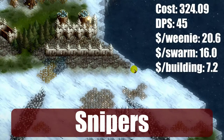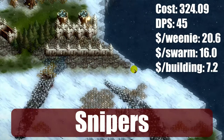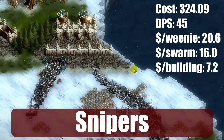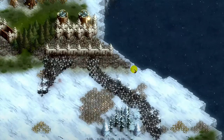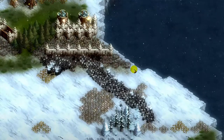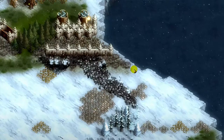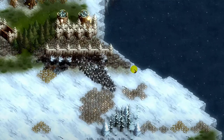Snipers are about four times more expensive than Rangers. They do way more damage in a single shot but fire much slower and absolutely crawl their way across the map. Sure they're mobile, but not fast enough to get from one side of your base to the other in the eight-hour window you have of swarm warning. Against early waves they're a waste of money.